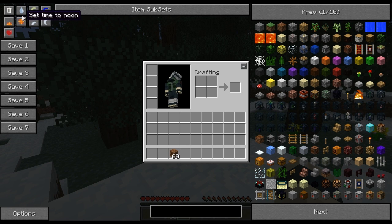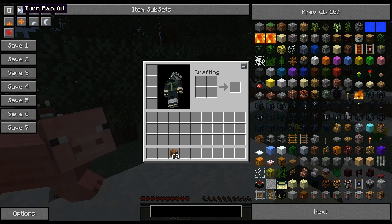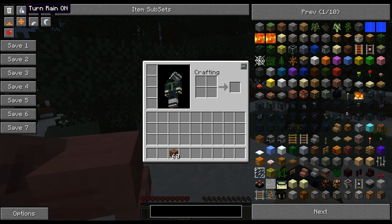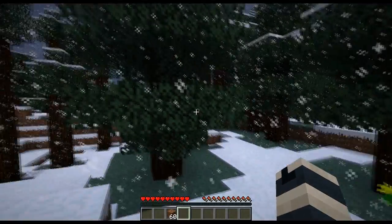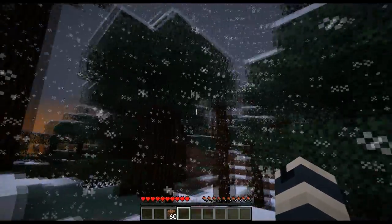The next thing we can look at under extra cheats is turn on rain. It's pretty much self-explanatory — just left click on turn on rain. When it's lit up, you'll see that rain starts to appear. In this case I'm in a snow biome, so snow appears instead.